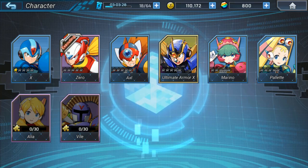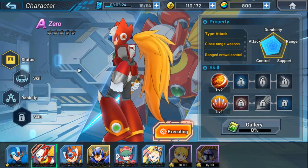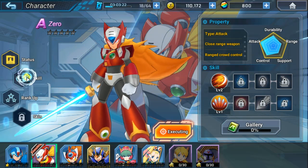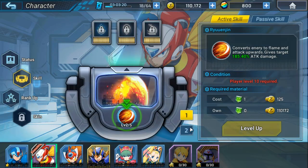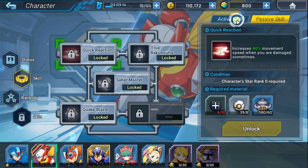They're all pretty diverse. I just unlocked Zero by beating the first lap of the game. Each character has two moves. Right now he has Ryu Engin and Raku Hoha — pretty standard moves from X4.